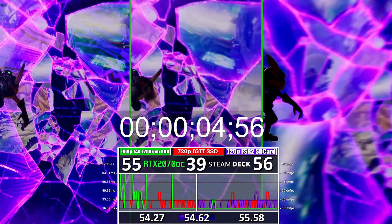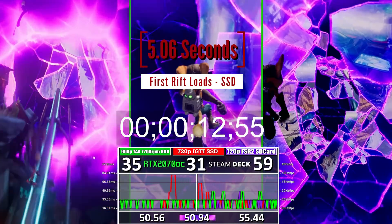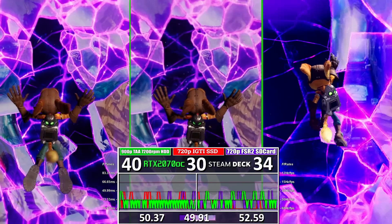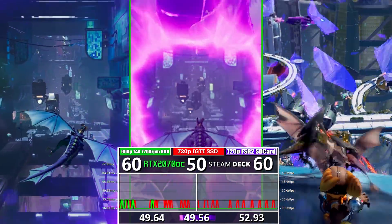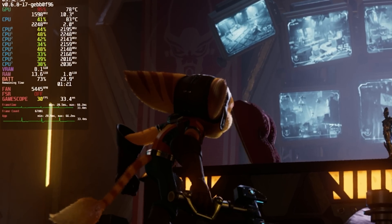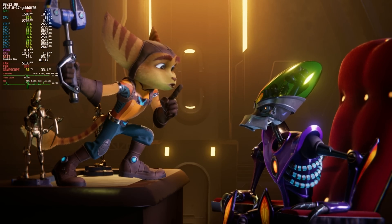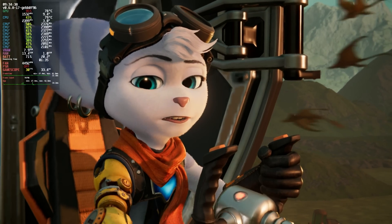A faster drive can put more pressure on the CPU and GPU to decompress data while rendering, as more data hits within the same time. The opposite can also happen where the slower drive lags behind and the engine tries to play catch-up by streaming data sooner. The Steam Deck is heavily bandwidth and GPU bound beyond the drive itself, and the LPDDR5 RAM is likely another big bottleneck. The game also appears to allocate a large page file on the drive to virtualize more VRAM than is present, using the 8GB maximum within the OS.